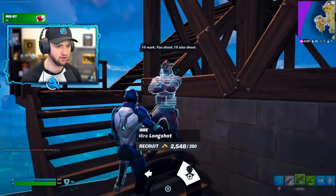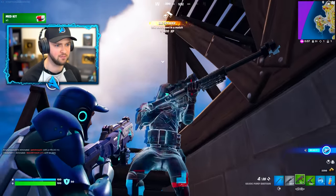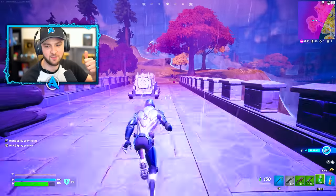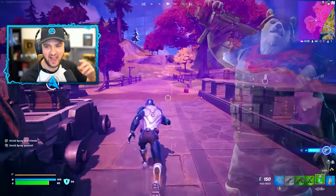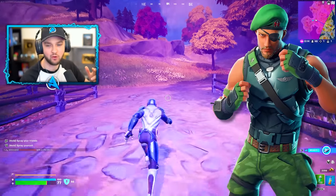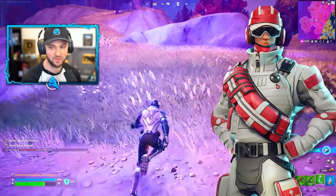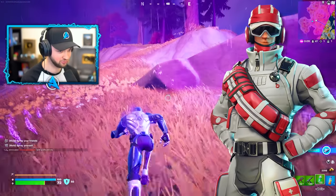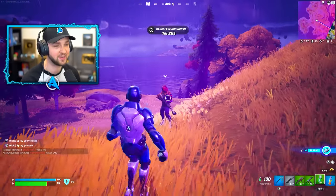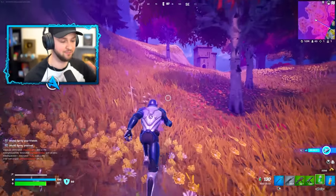Reveal Future Storm Circle — hiring Long Shot, who's got a Heavy Sniper. This Scout can ping nearby chests and enemies. The Heavy has explosive damage. Supply Specialist drops ammo and mats. And the Medic Specialist has a chug splash to restore your health and shield. These are genuinely seriously good and could be a game changer for actually hiring useful NPCs.